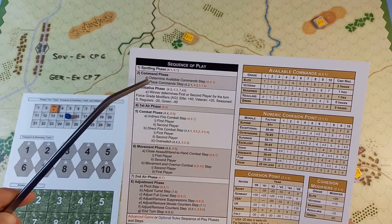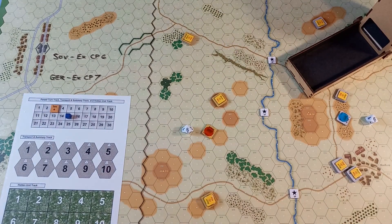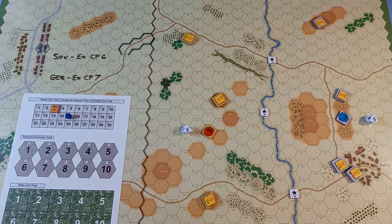Next it's the command phase. Both sides have their units in command range of their HQ — this was nine hexes away, as was this one. And just like before, as there haven't been any tanks destroyed yet, they both get their six commands. The Russians have to place their commands first — so what are they doing?